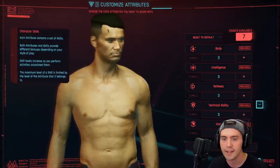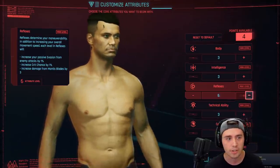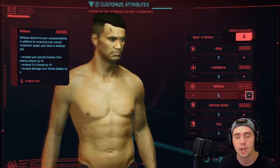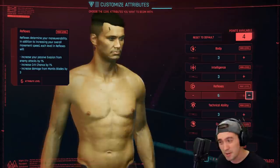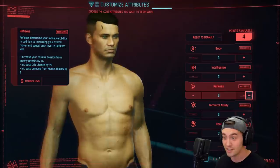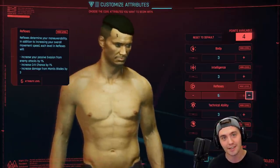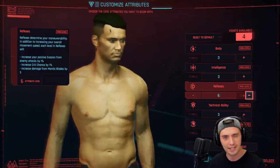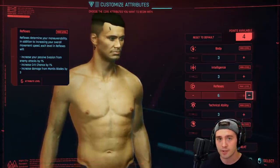The one I really like is Reflexes because it gives you base evasion and Crit Chance. Crit Chance is one of the best stats in any game ever because it just amplifies your damage — it's a multiplier on top of whatever your damage is, and it's more valuable than pretty much anything else. This also gives you base evasion, meaning some enemy with a big one-hit attack or a shotgun blast has a chance of missing, which is a huge boost to damage mitigation. Reflexes also seems to increase things like your Strafe Speed fractionally.